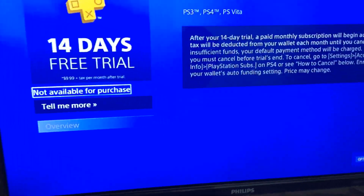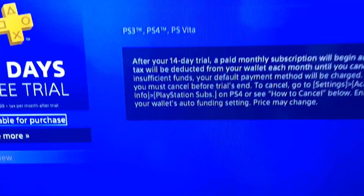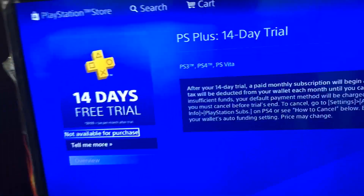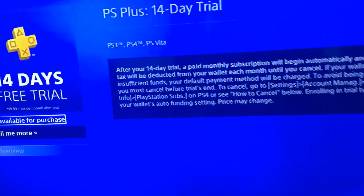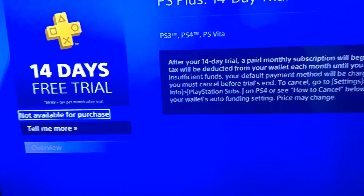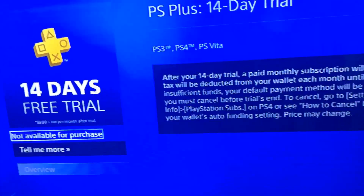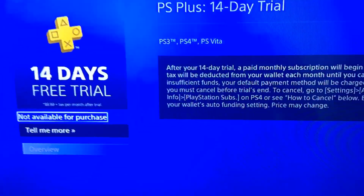Use an old PayPal account with zero dollars in it, or you can use an American Express card with zero dollars in it. It works perfectly. You can spend 10 to 15 minutes doing that, or you can spend $10 a month — $120 a year. But you can just do this two times a month: 28 free days of PS Plus a month, and then do it again to get it for free.